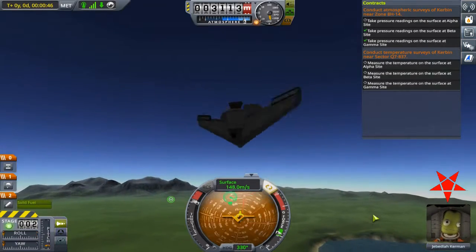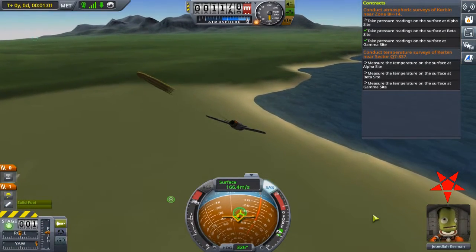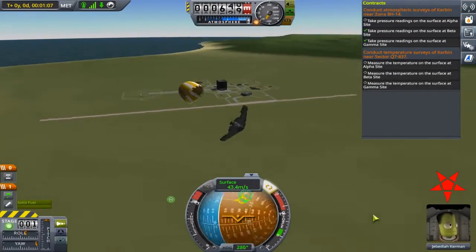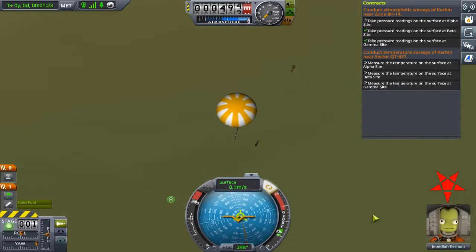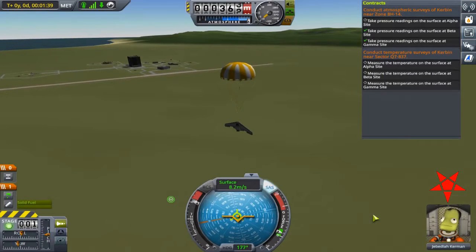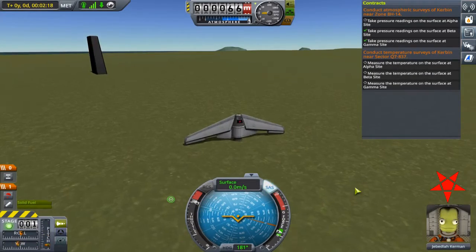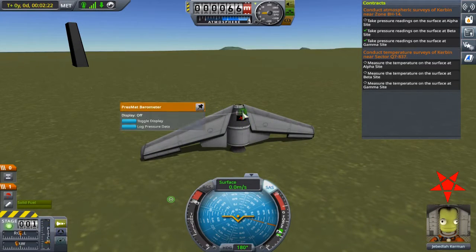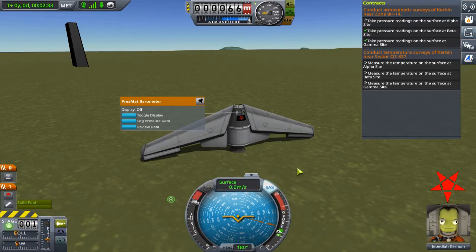So I buckled down, followed the green dot, and on this attempt I was careful enough with my altitude that I got the chute open on time. Unfortunately, I failed to notice the notification that said I was exiting zone 8H-14, and when I collected my data, I found out that it didn't count. I thought to have a lawyer review the specific terms of my contract, but they don't have lawyers on Kerbin — so once again, my horizontal velocity got the better of me.